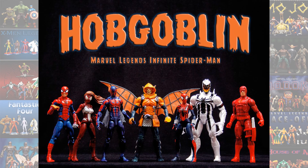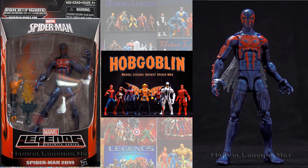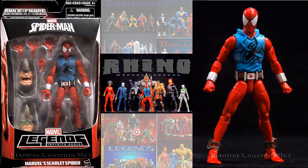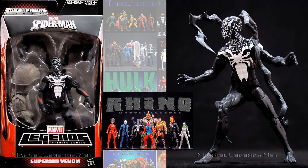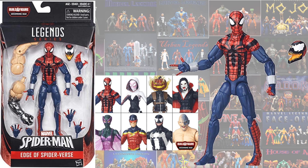In the Hobgoblin Build-A-Figure wave, we got Pizza Spidey, which is one of the most sought after — it had the face where you could see his mouth. We also got the 2099 Spider-Man. In the Rhino Build-A-Figure wave, one of the rare ones out there, you had the Scarlet Spider in the t-shirt, and the Superior Venom, which was Doc Ock as Peter Parker with a Venom symbiote on him. In the Absorbing Man Build-A-Figure wave, you had a new version of the Scarlet Spider, this one coming with a Carnage head and hands.